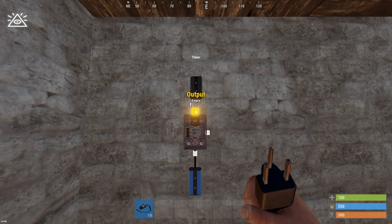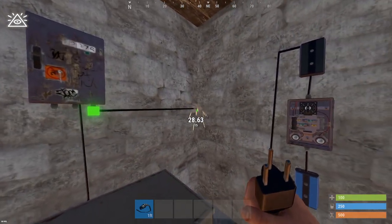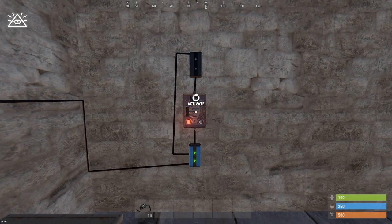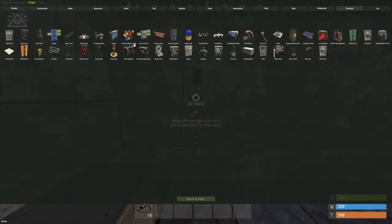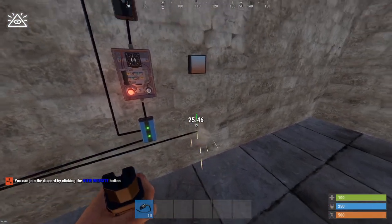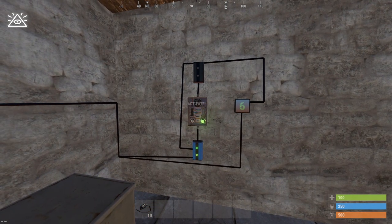Take the output of the blocker into the input of the timer, the output of the timer into the input of the electrical branch, take the branch out down to the block pass-through, and then give the entire thing power. Now you can see that I can click the timer, and even though this one is set to ten seconds, it instantly turns back off. This means I can spam this one, so if I take a counter, put it next to it, and give the counter power, I can take the power out of the electrical branch into the increment.